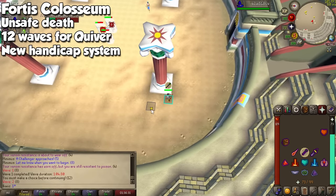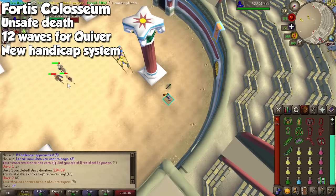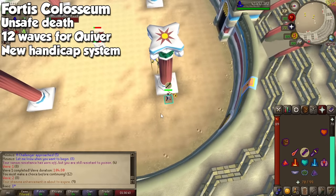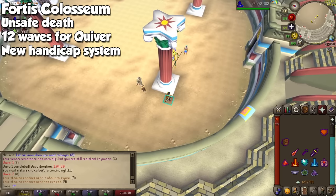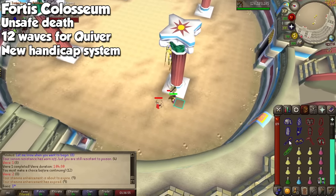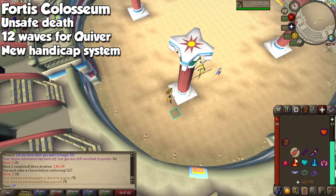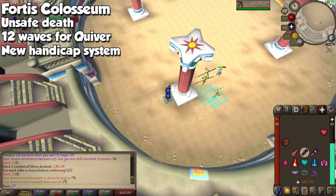For those of you who do not know, what is the Fortis Colosseum? This is a new wave-based system which is going to give us the new Best in Slot ranged cape — so rest in peace, Ava's Assembler. And let me tell you, Hardcore Ironman, this is a dangerous death, like the Fight Caves or the Inferno. If you perish here, your status is going to be revoked. Now, the important part is that at the beginning it is a lot more difficult. The first one to four waves are not that bad, but then the difficulty ramps up so hard. I don't think I have ever seen anything in the entire game with this steep of a learning curve and difficulty.